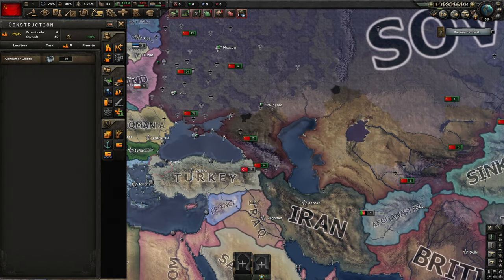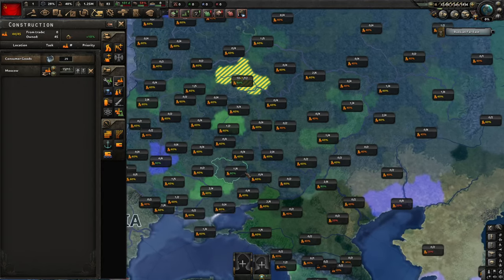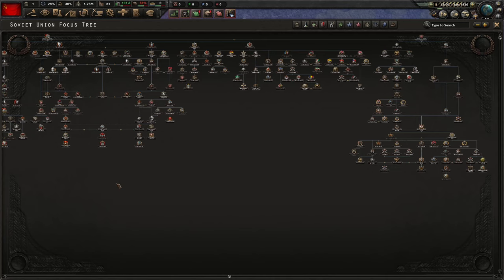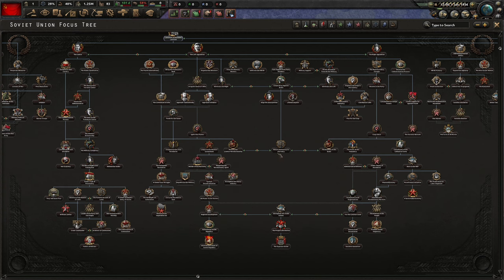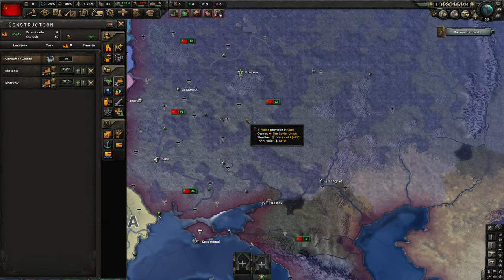We're lucky because we start with a pretty decent industry, and I'm going to develop my civil industry as much as possible first, then move into military industry. The first national focus — the tree is giant — but I'm going to try a path of the center, or maybe pick Trotsky. I'll decide later.